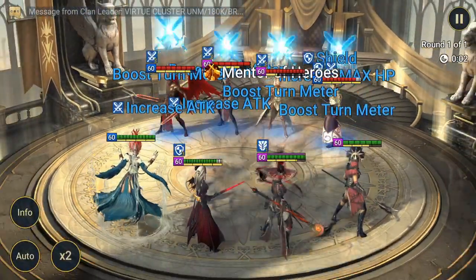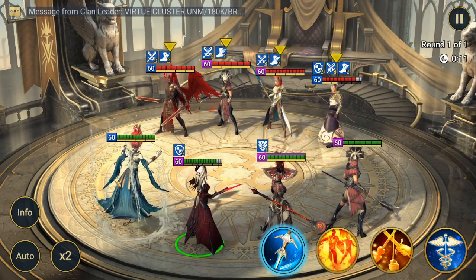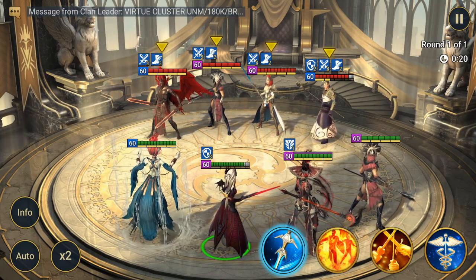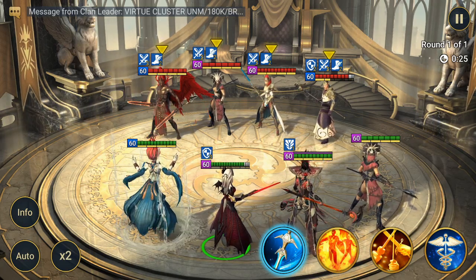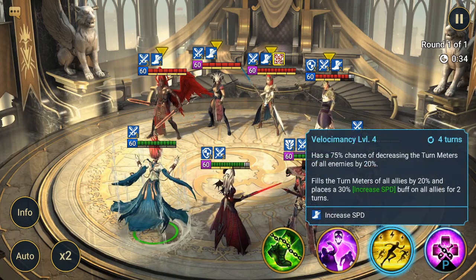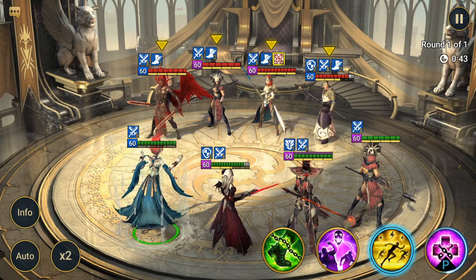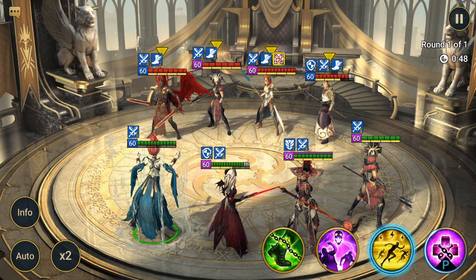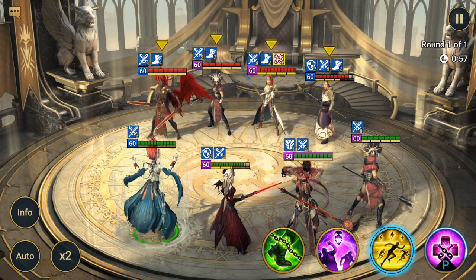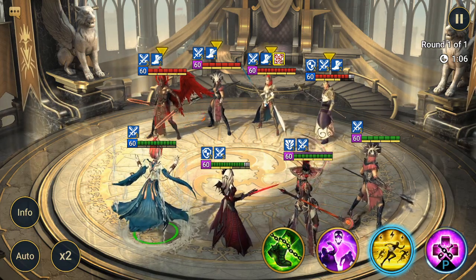We're in the classic arena — our team is slower but we can cut in. I have Arbiter and Morrigan as turn meter increase champions. When you use two turn meter manipulation champions together, Morrigan doesn't need to be as fast, and your other two champions can also be slower and easier to equip. She can then focus more on attack or crit damage instead of speed.